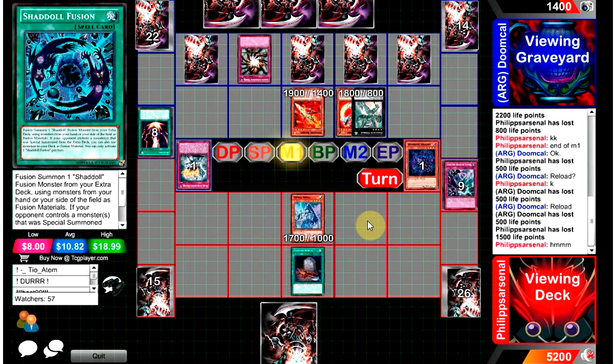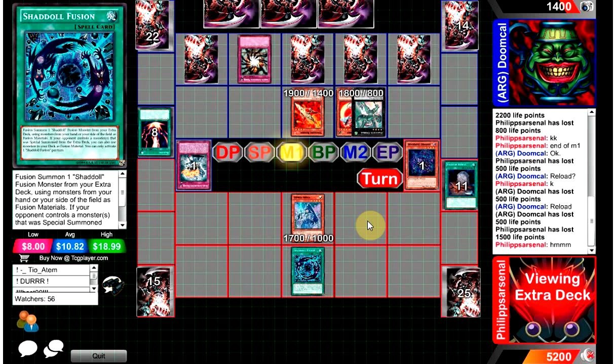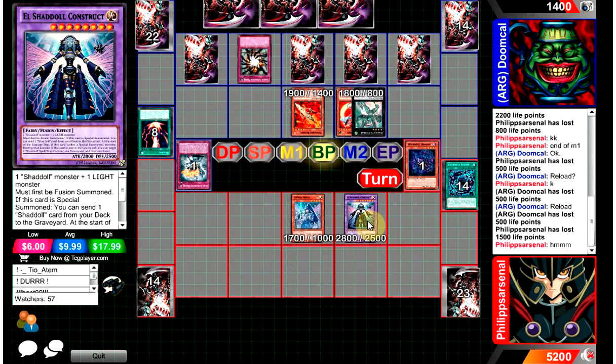I can't honestly think what Foolish Burial is going to do in this situation. There's nothing I'd want to Foolish unless it's Glow-Up Bulb. I actually sided Glow-Up Bulb in my later time playing Shadows because I was sick of losing to Killer. If you make Shikinaga and your opponent has extra deck monsters playing Clears, you can fusion for Glow-Up Bulb and a random monster, draw one, make Shikinaga, go into Star Eater, and just attack over Killers.